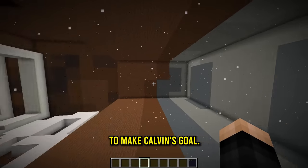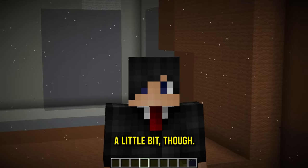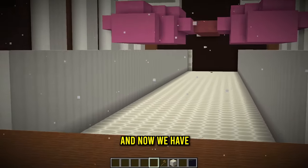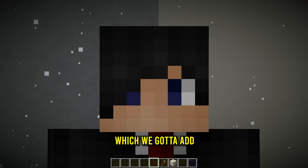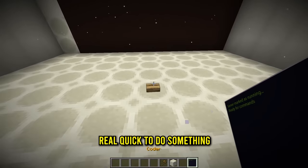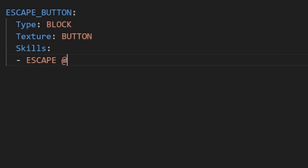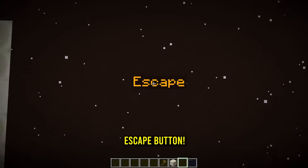We gotta decorate this hallway of doom. The goal is to make it to the escape button, which we'll code to send him back to the main area and complete level one. Let's click confirm — and now we have a working escape button. But what is he escaping from? He's inside of a villager!